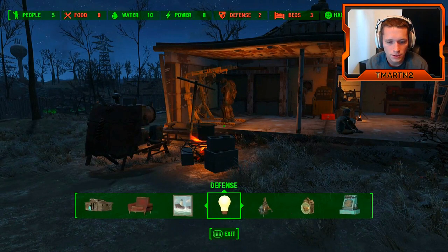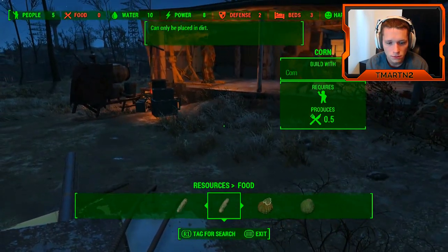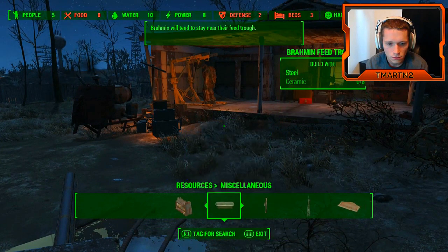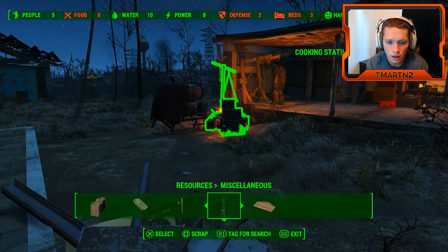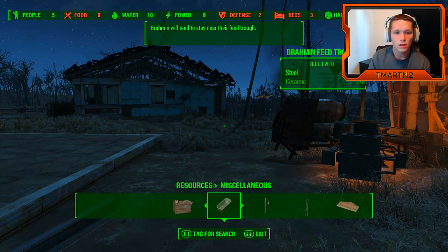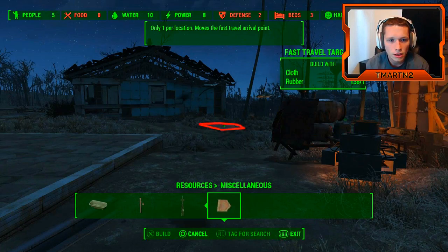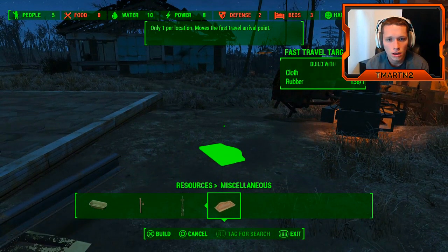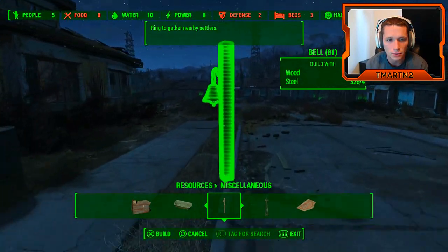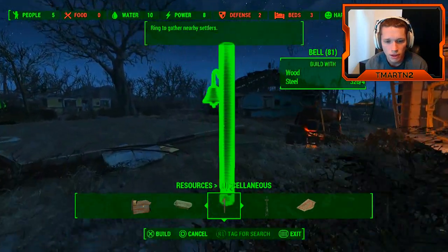So we're cooking there. We need some food. Scavenging station. Bell — ring to gather nearby settlers. Alerts nearby settlers to danger when triggered. The fast travel arrival point, that's nice. A bell wouldn't be bad, would it? Just put a bell down right here.